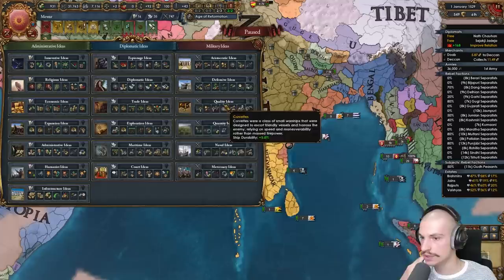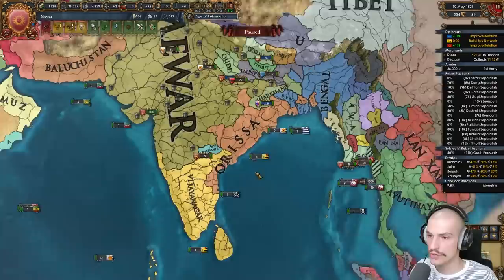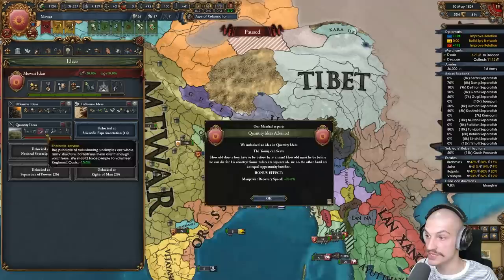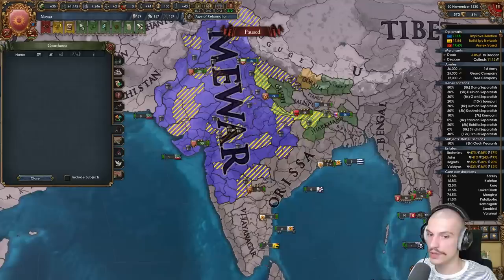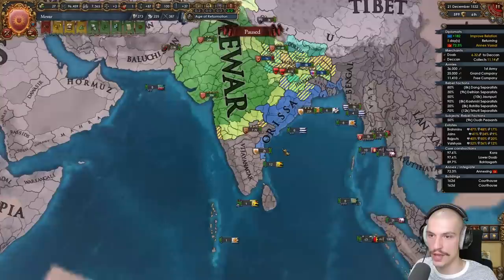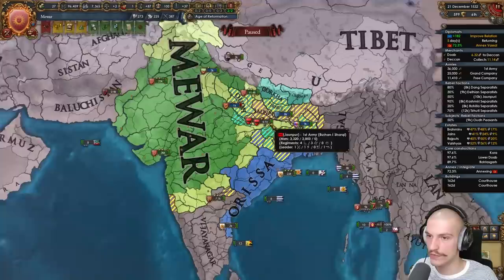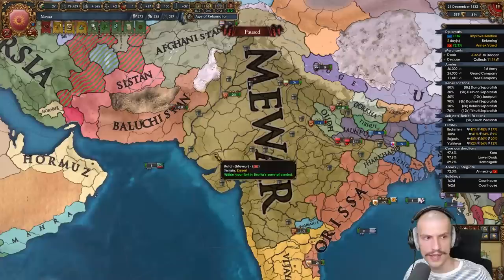I'm in a dilemma about which of Vijianagar or Orissa to fight first, but obviously Vijianagar first since they broke their alliance with me and I'm still allied to Orissa. Starting to annex Ode. Now that I've vassalized Tearhat, the only nations left in India to fight are Bengal, Orissa, Bahmani, and Vijianagar — plus John Poor. Everyone else is my subject. Right now I'm annexing Ode — after we annex we'll be able to form Rajputana.